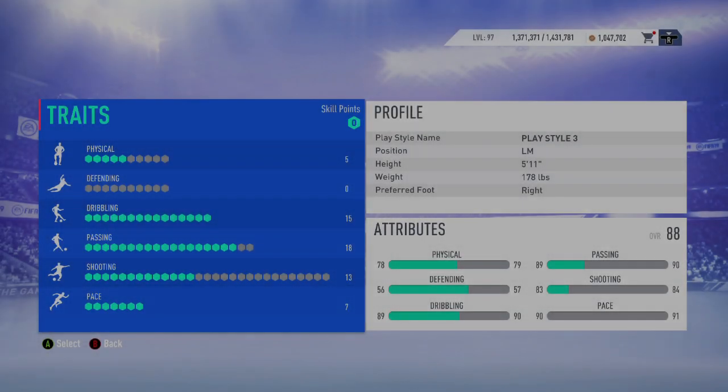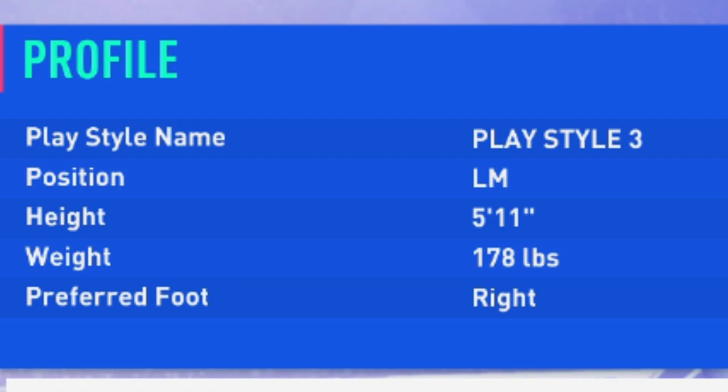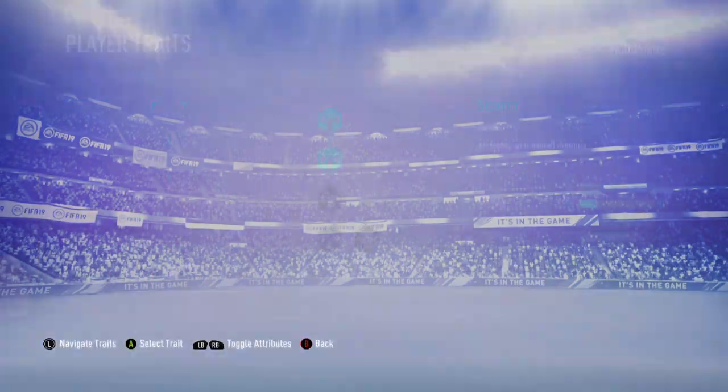Right, here we are. You're looking at the screen — left mid or right mid, doesn't matter. For height, I've gone for five foot eleven: you're not too small, but you don't want an absolute tall geezer running down the wing. I'm playing on the left, so I play with the right foot to cut inside. On the right mid, you use your preferred foot as a left foot, just to ping them — short, top bins — Messi-style, that's the one.